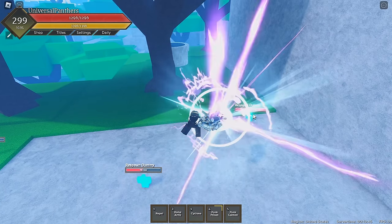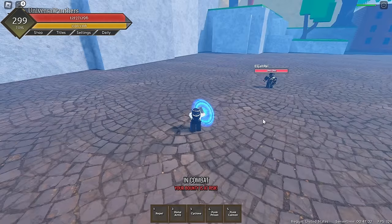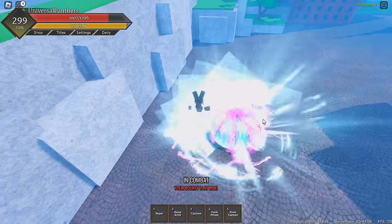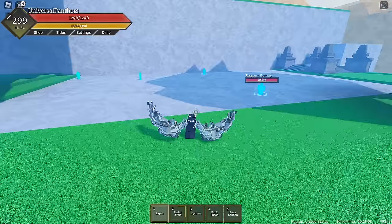Lastly, before we get to the Metal Arm variants, we have Punk Cannon. It's one of the better ults in this game — an extremely far-range projectile which completely bypasses block, basically hitting for all the damage instantly. It does 210 damage with no Metal Arms, and this move is great for finishing off your combos.